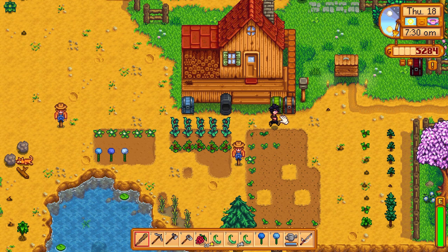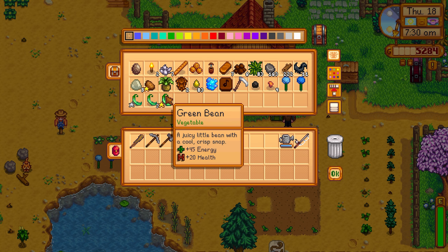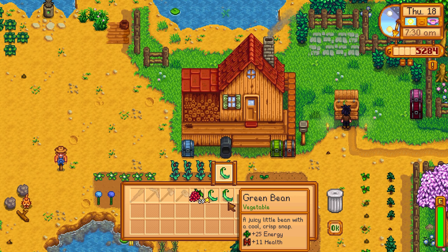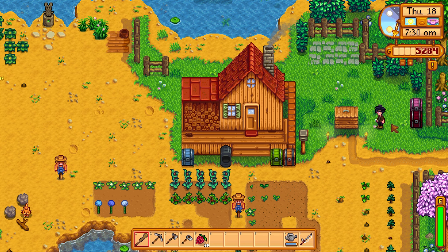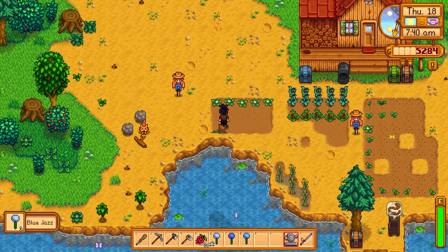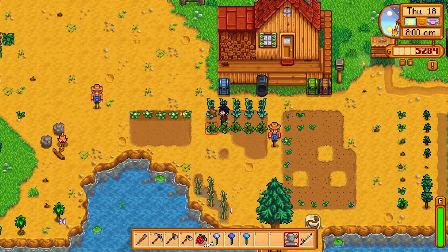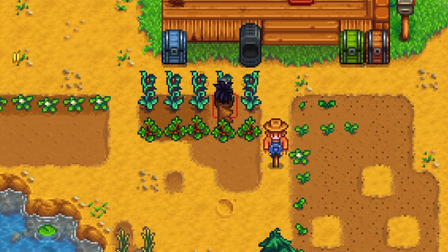First off, let's double-check what we need for the community center. We just need a singular bean, so that's going to be pretty easy. Everything else we're going to sell, so I'll put this one over here and bring those to the community center eventually. We need to get to watering all this stuff too — sorry, I was trying to save the blue jazz. It's been a long day for me, but we're here to play Stardew Valley and it's going to be fun.